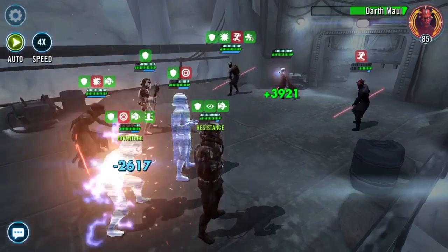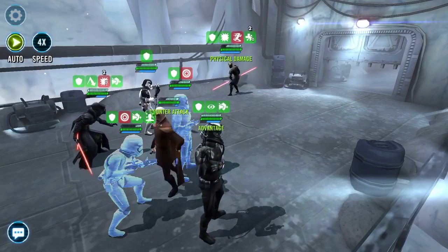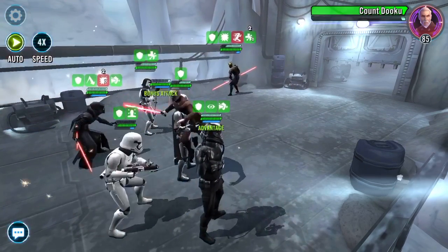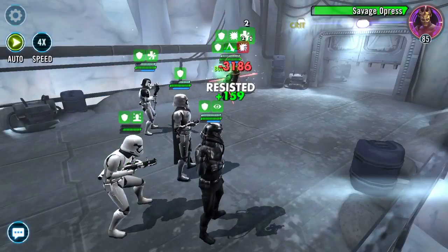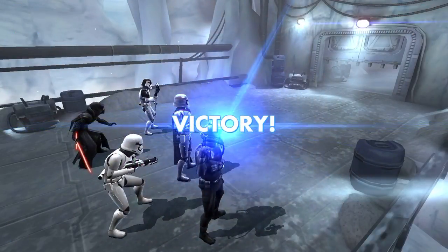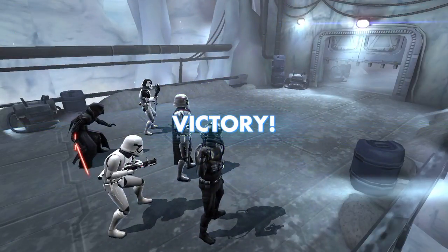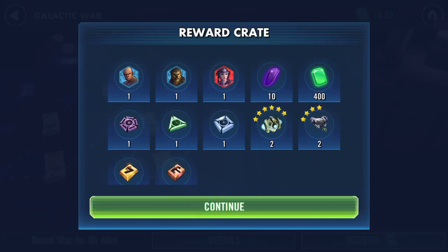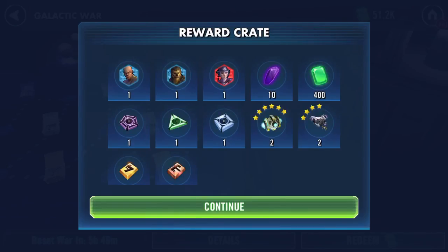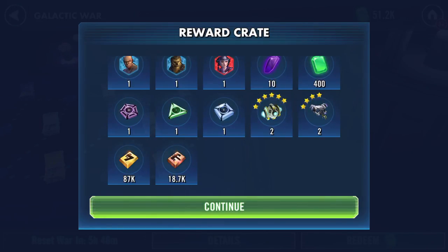One of his guild mates had an absolutely awesome mod set on his Night Sisters — wow, did you see that one shot? Six minutes fifteen seconds as I click the box. Slow Mace, normal Chewbacca or Clone Wars Chewbacca, and Zam — I like Zam. That's it, Galactic War speed run done, thank you for watching.